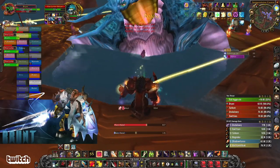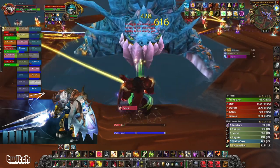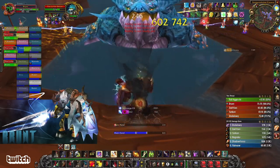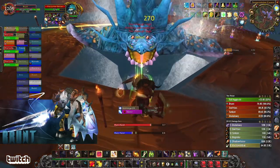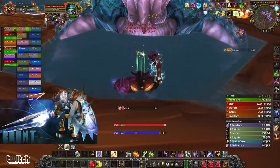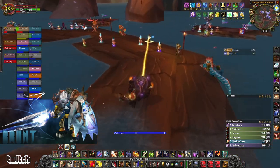I jump back up. I'm on the very, very front edge of this — that's very important. The Whirl ability: if you're on the very front edge, you'll still be on the platform. He also does a targeted water spit thing, which can knock you back even further than that. Depending on your raid, you may just sit with your back against the wall in the water, if your healers can keep up with it.